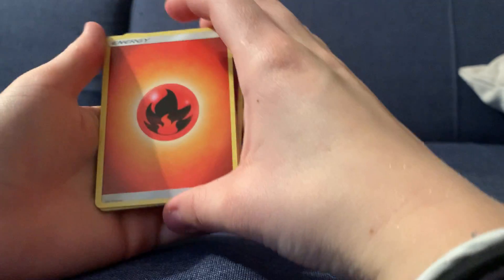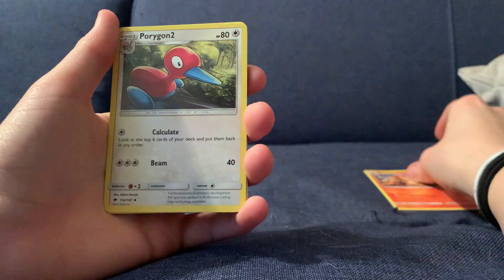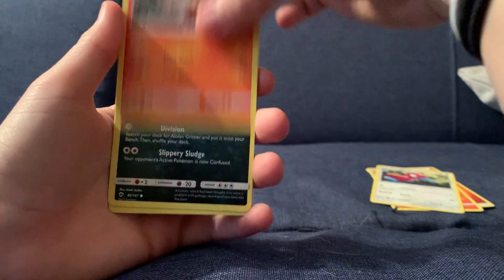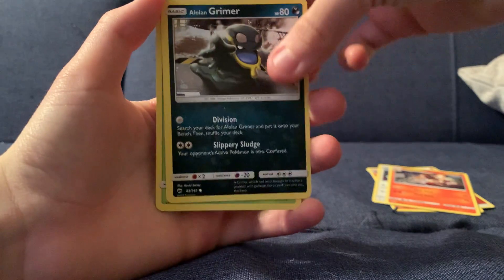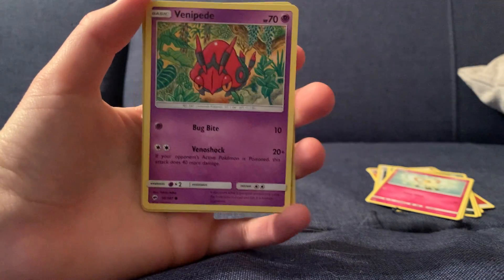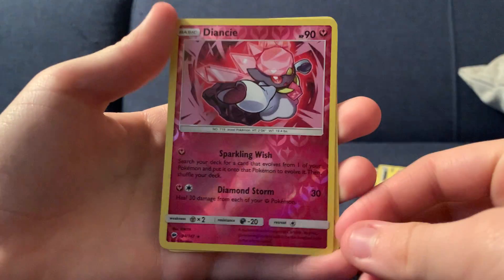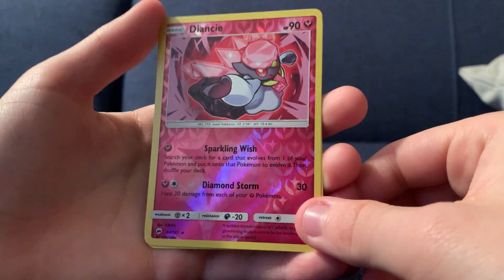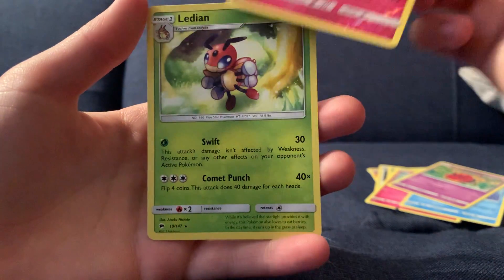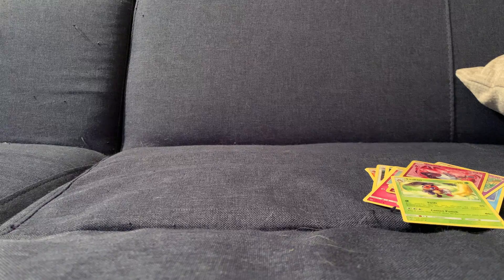I will have a video with those soon. So we've got a Fire Energy, a Simisear, Porygon 2, Charmeleon, Alolan Grimer, a Ledyba, a Cutiefly, Horsea, a Venipede, a Reverse Holo Dewpider — which I don't have that one yet, so that's always nice — and then another Ledyba.